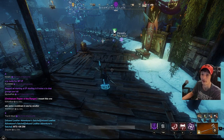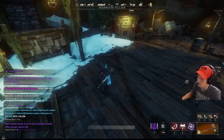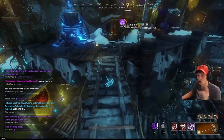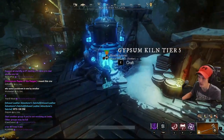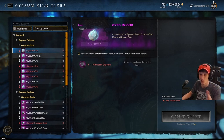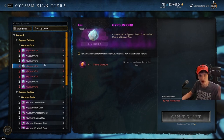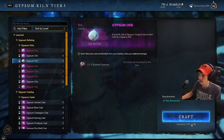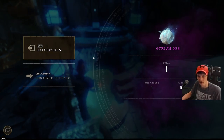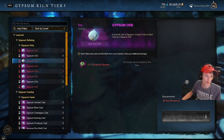The second thing you're going to want to make sure you're doing to prepare for mutations is stockpiling your gypsums. Get as many gypsums as you're able to each day — go and craft your gypsum orbs, your sapphires, your obsidians — get as much as you can each day, craft them, stockpile them. This will allow you to get 600 almost instantly on the first day.